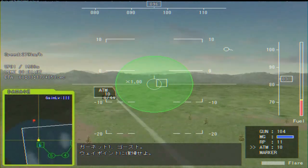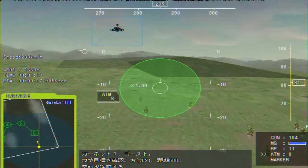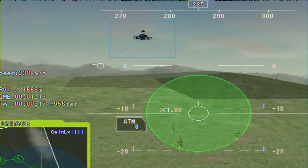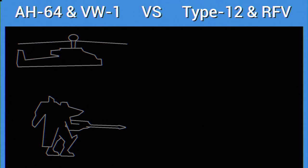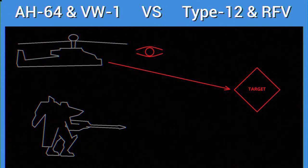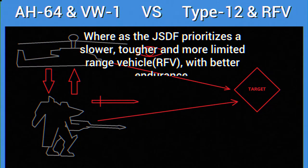With that in mind, we can see the different doctrinal approach all come together. The Apache acts as the eyes and ears of the unit, focusing on its superior radar coverage to pick out targets. From there, the VW-1 can focus on its job as the hammer of the combo, bringing to bear its powerful weapons. And now, thanks to its internal fuel stores, what is impossible for the Type 12 — long powered flight — becomes a reality for the VW-1. Where the Type 12 pilot still needs to parse and do sensor analysis and stop and wait for the boost bar to recharge, that job can be left to the Apache pilot and co-pilot. The AUGS pilot can now focus on spearheading the attack.